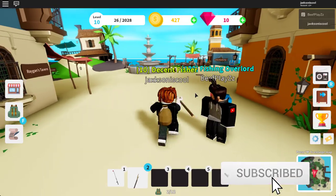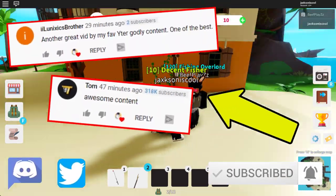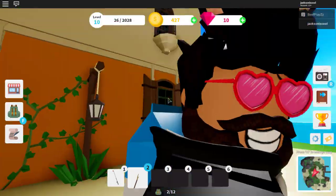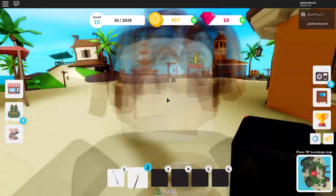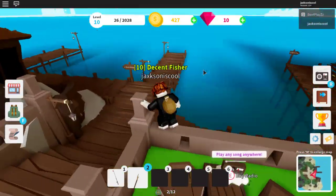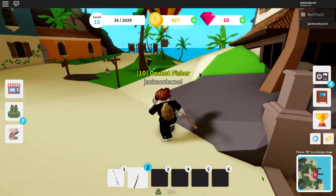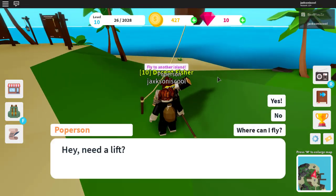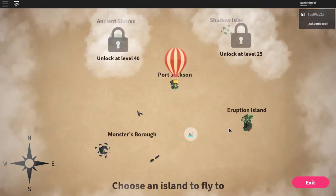Here I have my little tour guide helper Beef Plays. I think he died but anyway, we're going to go ahead and head over to Volcano or Eruption Island, and I'm going to show you guys where the fridge parts are. We're going to complete the quest together and I'll give you guys a step-by-step guide on how to complete it.